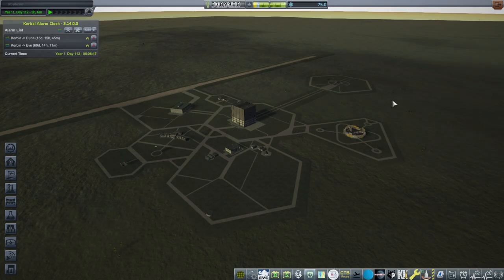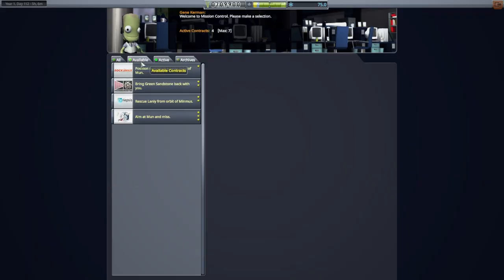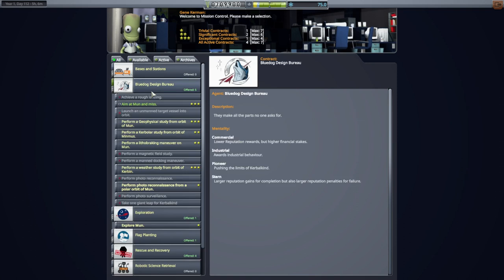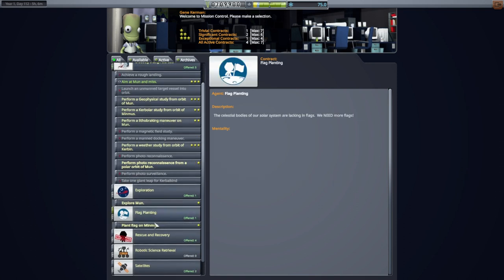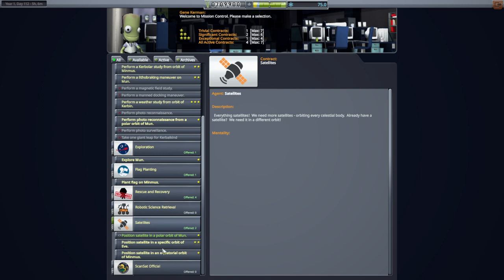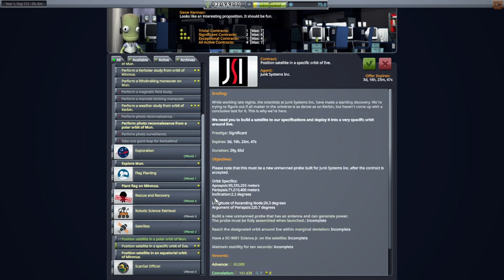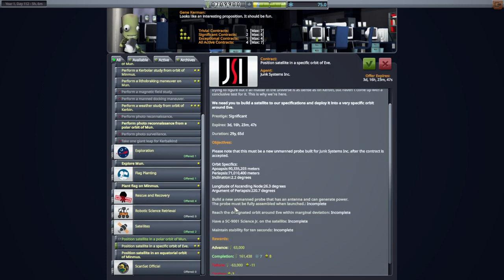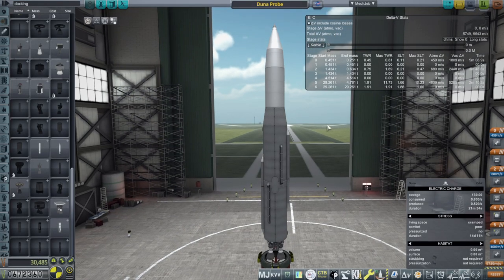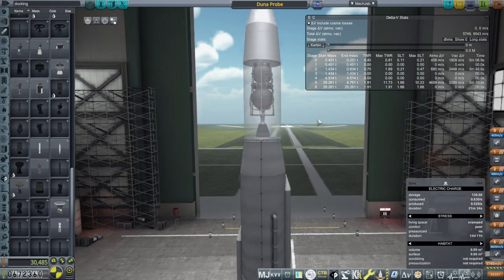Let's take a look at the contracts to see if anything is available for Duna. Probably not — they've actually thought ahead to Eve with a specific orbit of Eve, but not for Duna.